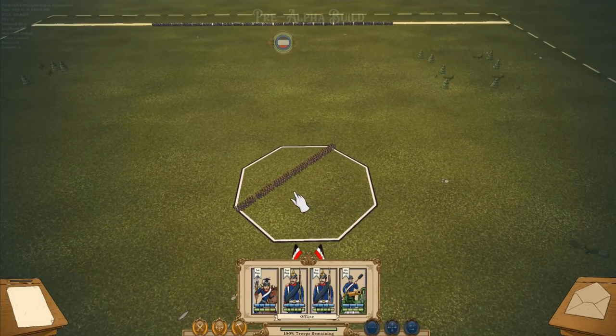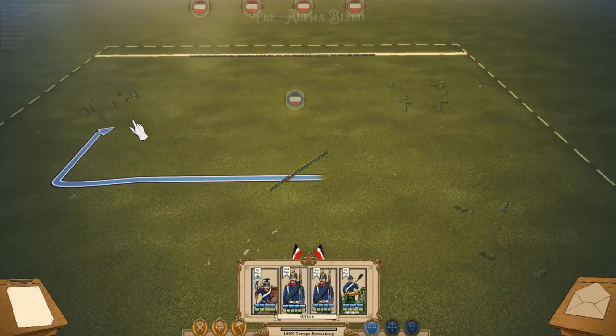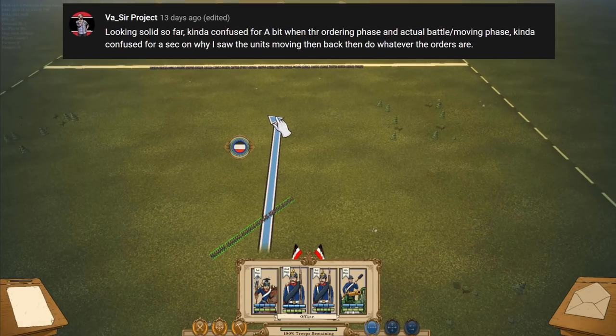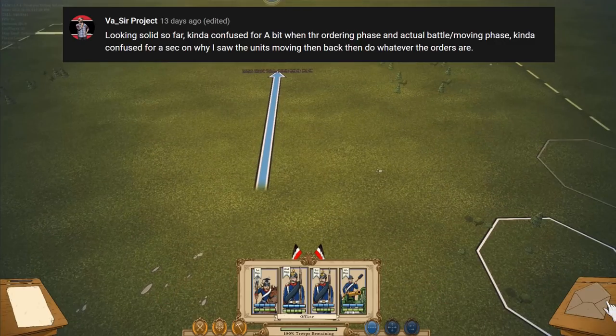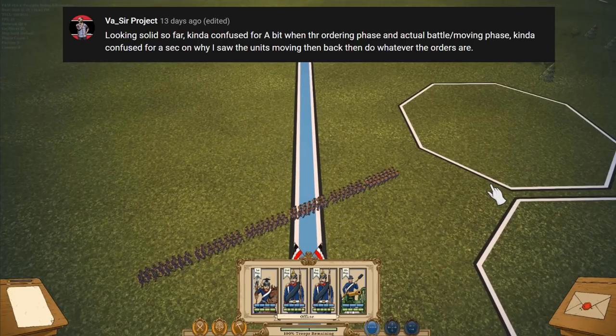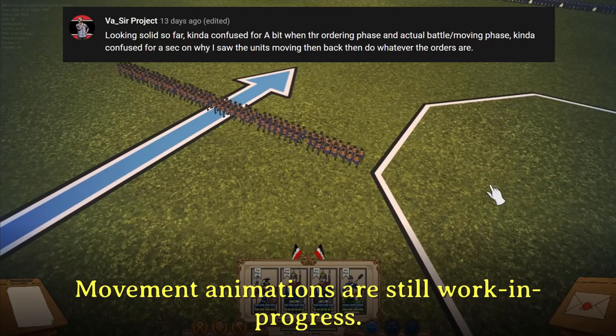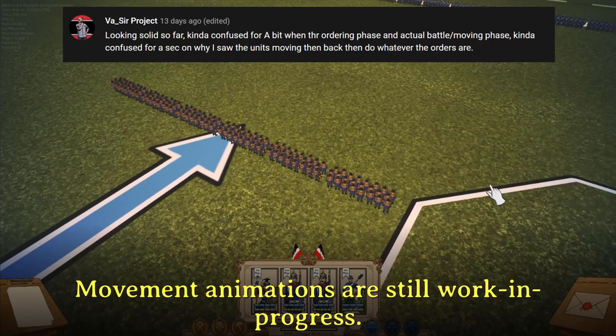Let me show you something else we've been working on. This unit has cheats so he can move very far, but let me move him up two tiles. You'll notice we've been working on smooth movement.